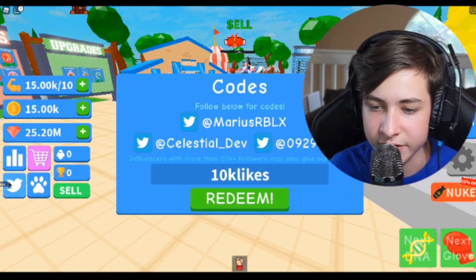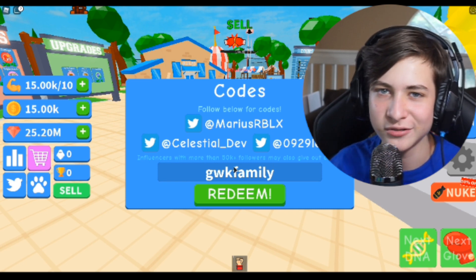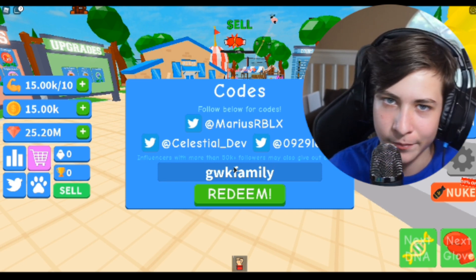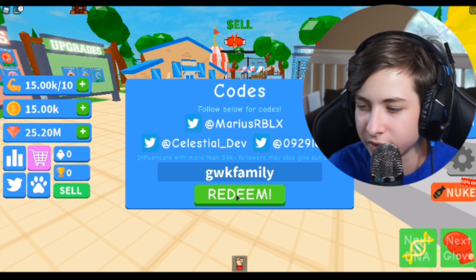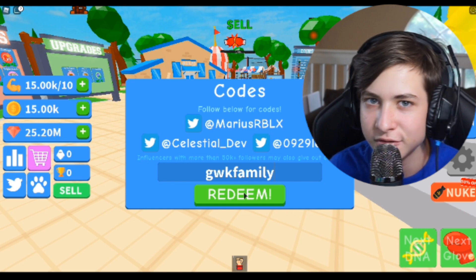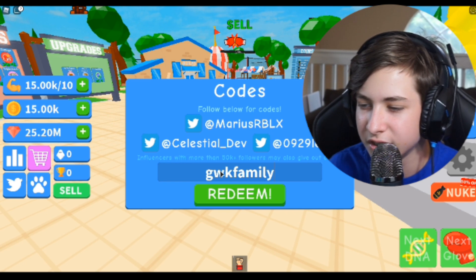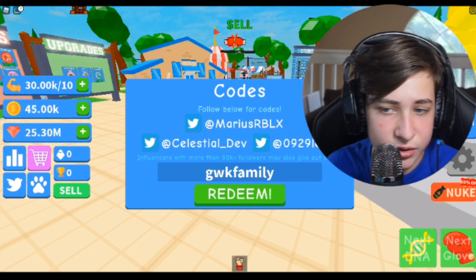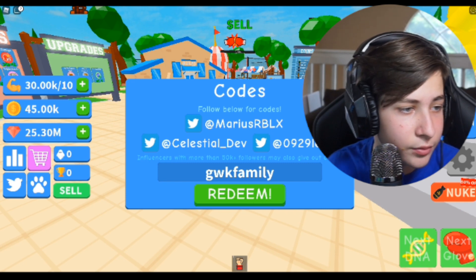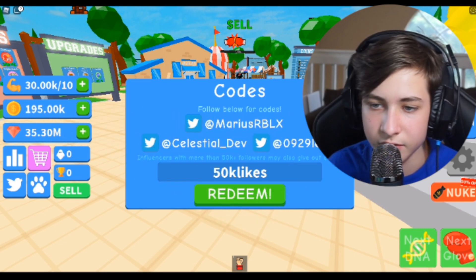I apologize if I say one of these numbers wrong — there are a lot of numbers and it's hard to get every single one right. If I do say a number incorrectly, just comment it below. Anyway, the next code is 'gwkfamily' — type this in and click redeem, and you will get a lot of coins, gems, and some strength. The next code is '50000likes' — click redeem and you get quite a bit as well.